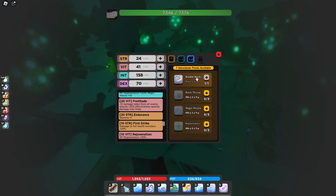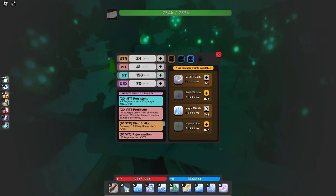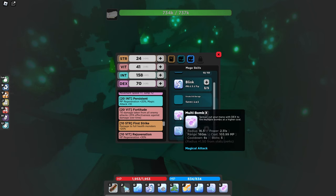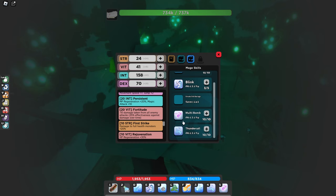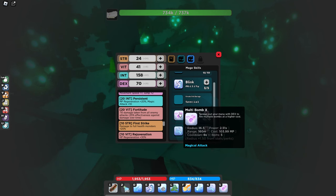For abilities, adventure abilities aren't really that good — I guess you could max out missile if you're using stars or something, but they don't really matter much. For the mage book, I put three points into blink, then maxed out multi-bomb and thundercall. These are pretty good things to use in between combos as fillers, and I'll show my go-to sorcerer combo in a bit.